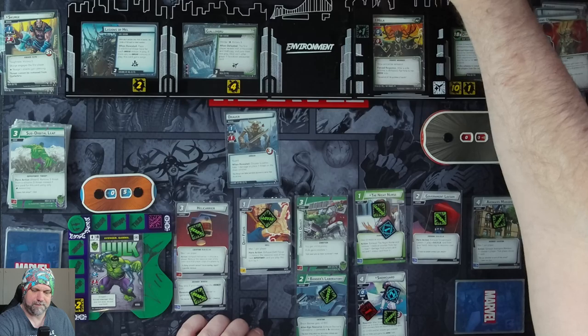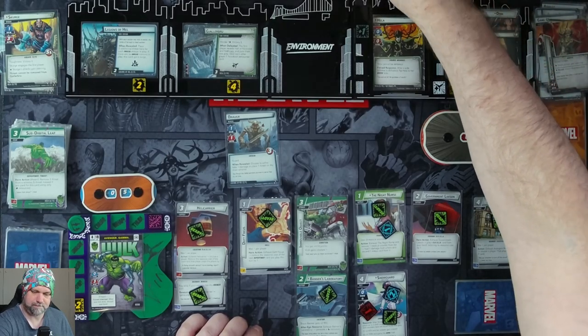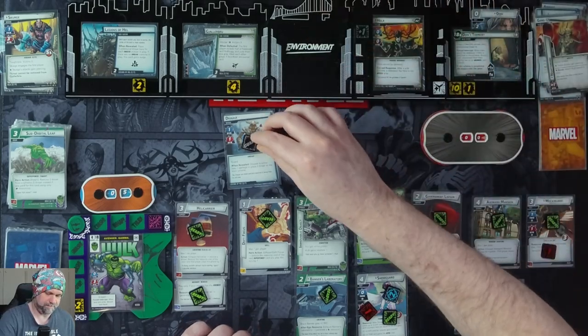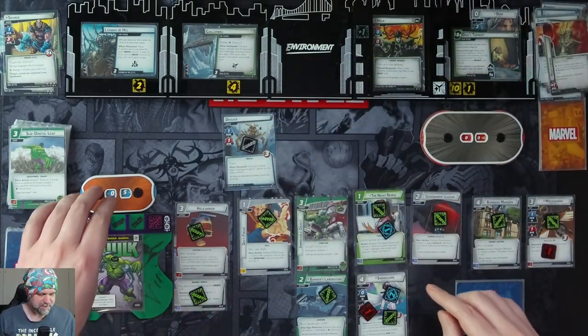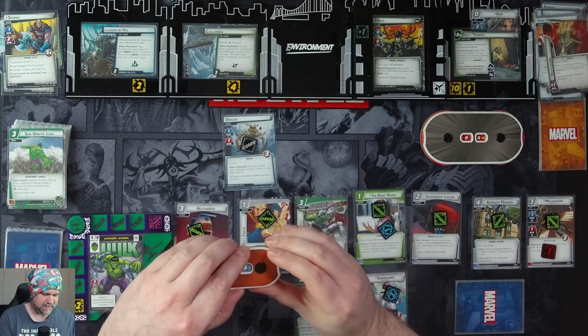A Draugr comes in with Guard. Either take one damage or place one threat on the main scheme — we will take a damage.